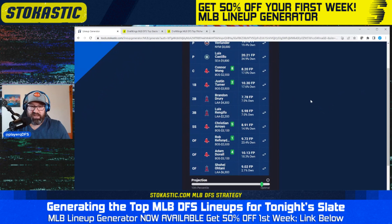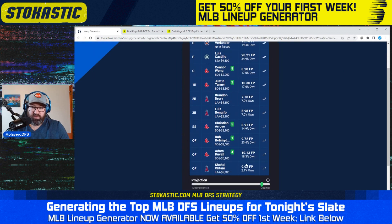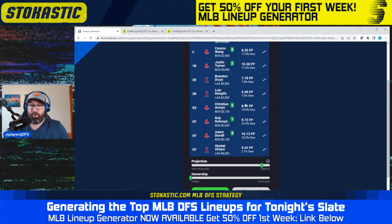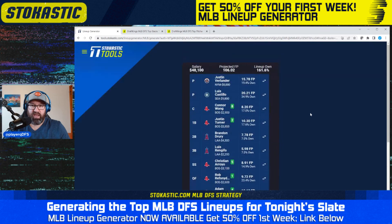The first lineup we see is a five-three Red Sox Angels stack with Luis Castillo and Justin Verlander as the pitchers. Verlander at 19% ownership, Castillo up at 35%. The Red Sox getting some ownership as one of the higher-owned stacks, but bringing down the ownership with the Angels — Brandon Drury at 7%, Luis Renjifo at 7%, and Shohei Otani at just 2% projected ownership. Hard not to like that.